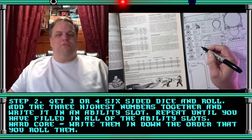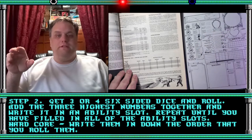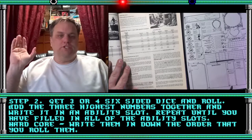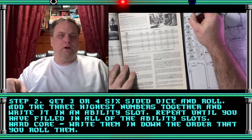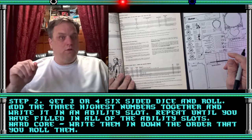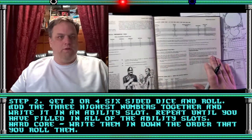Step two: get three or four six-sided dice and roll them. Add the highest numbers together and write it on your ability slot. Repeat until you've filled in all of the ability slots. If you want, you can use three dice and just use those. If you want to roll four, roll four and drop the lowest while adding the three highest numbers. If you want to go hardcore old-school mode, write them down in the order you roll them — you don't move them.